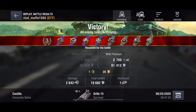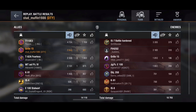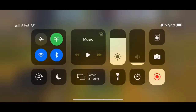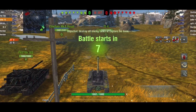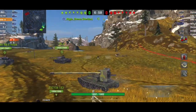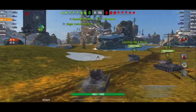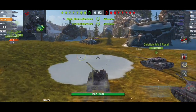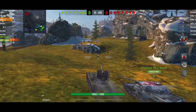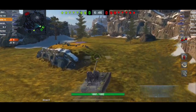The Grill doesn't have a lot of gun depression — it has some, but not much. Trying to keep it on flatter ground helps quite a bit. If you're trying to get shots on enemies, you don't want to be coming up and over steep slopes or hills, because tanks with great gun depression — you're putting yourself in a position facing their strength where gun depression is your weakness. Constantly put yourself in a position to maximize your strengths and expose the enemy's weakness.